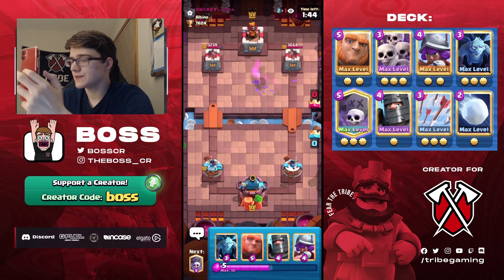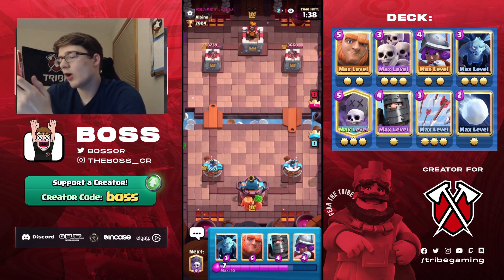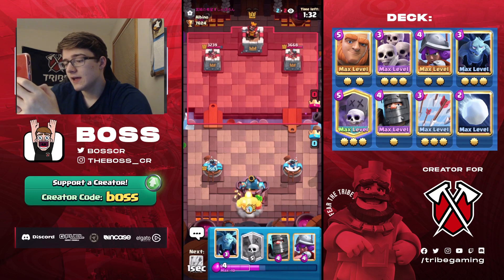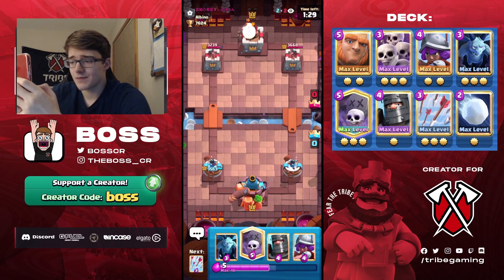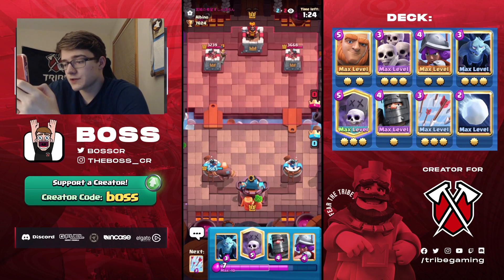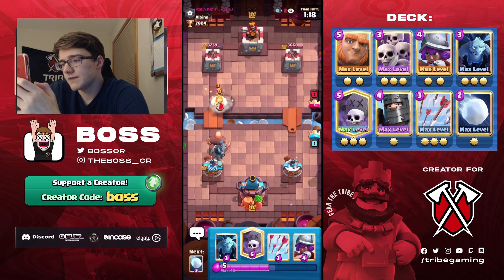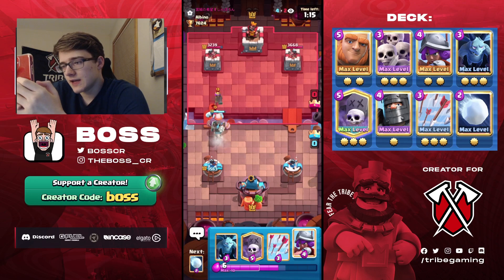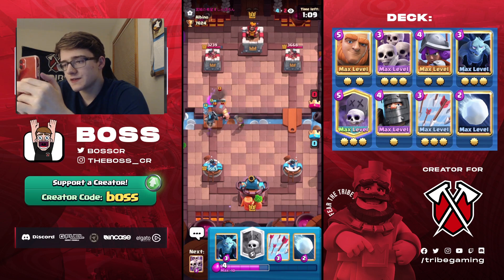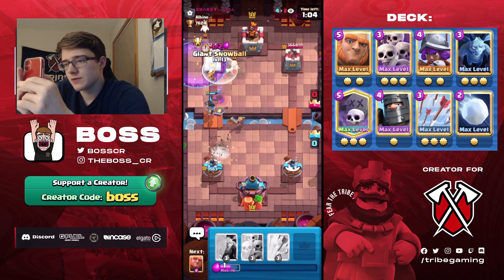Unfortunately because that Cannon is still up, it is going to completely take out the Skarmy, so we get no damage on his tower. But overall I'm liking the situation because in Double Elixir this is gonna be really challenging for him to defend — like that Logbait matchup, he simply doesn't have many good answers to our Graveyard. At least the Logbait guy had Valkyrie — this 2.6 guy doesn't even have Valkyrie, so it just makes matters even worse for him. He's gonna go for a Cannon because he was trying to predict me to go for a Graveyard. I decided not to, but now I'm gonna play it because he just used that Cannon, so now it's gonna be really challenging for him to defend.